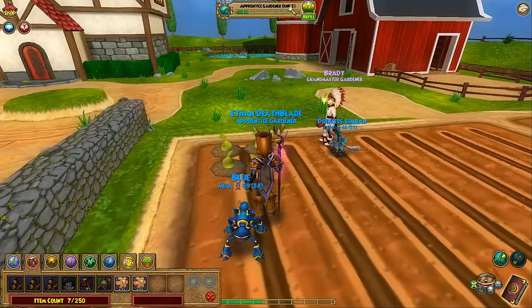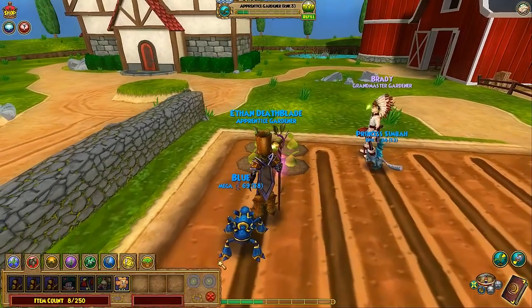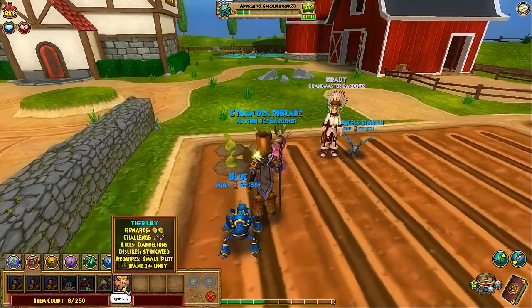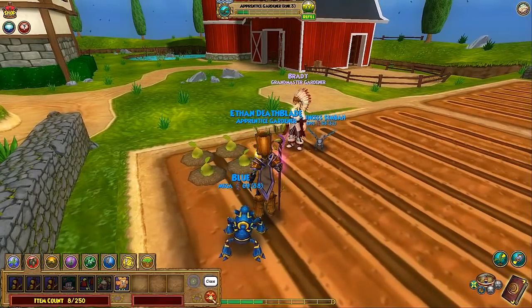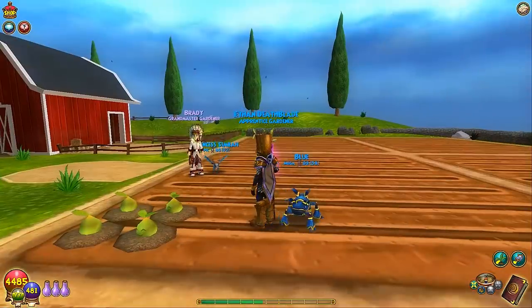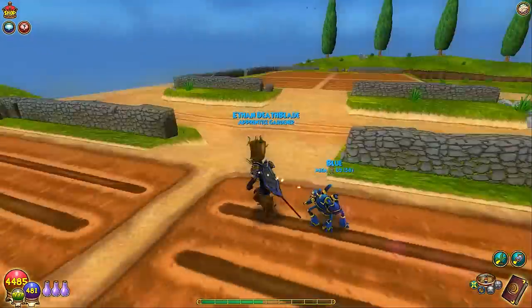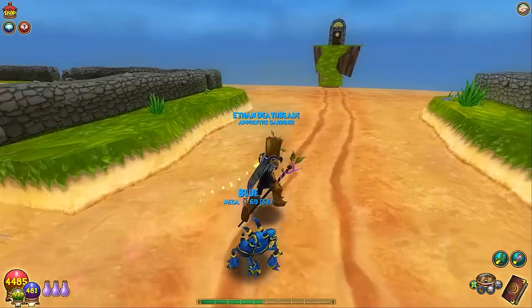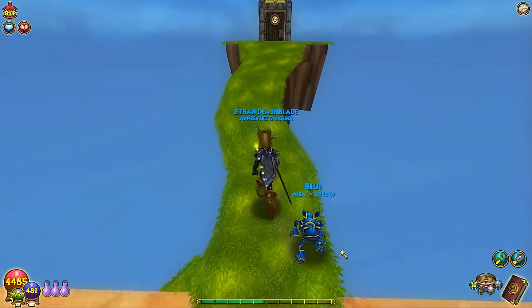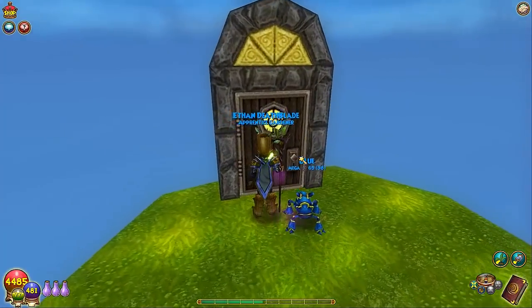Oh, I am rank 3 — I didn't even see that! Couch potatoes. Let's go back to the bazaar. You can get some things from Mooshu too. Tiger Lilies — I just noticed that on my screen. I thought I was rank 2. The struggle is real. Let's go to Mooshu.